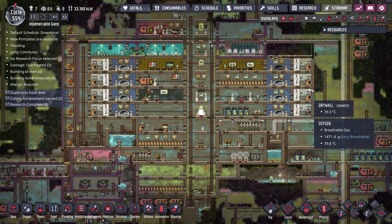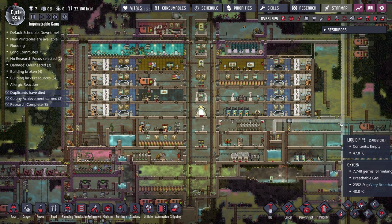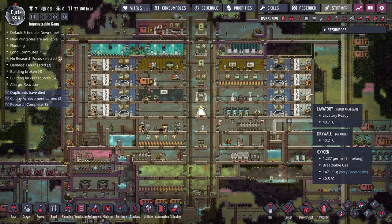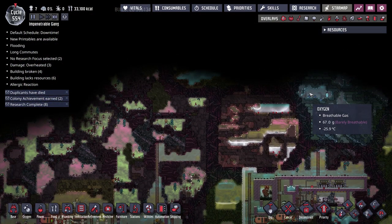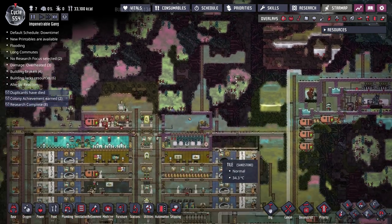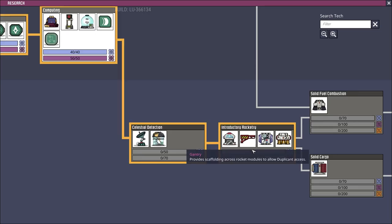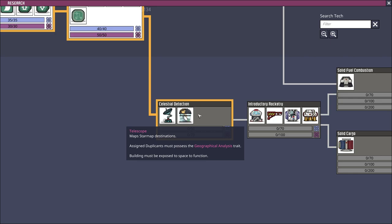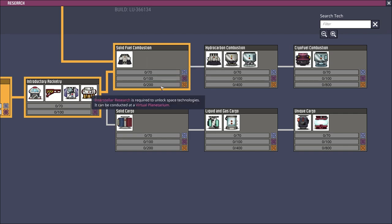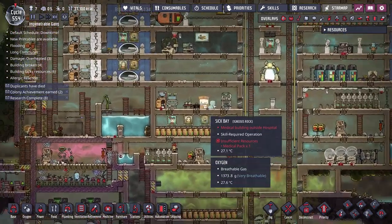Welcome back to Oxygen Not Included. We're about 20 cycles on from the last episode. The big thing I want to work on today is digging up to space so we can start unlocking the star map, doing space research, and working towards our first rocket. To do that we need the celestial detection research, which gives us access to the space scanner and the telescope for high-level interstellar research. We'll set that going.